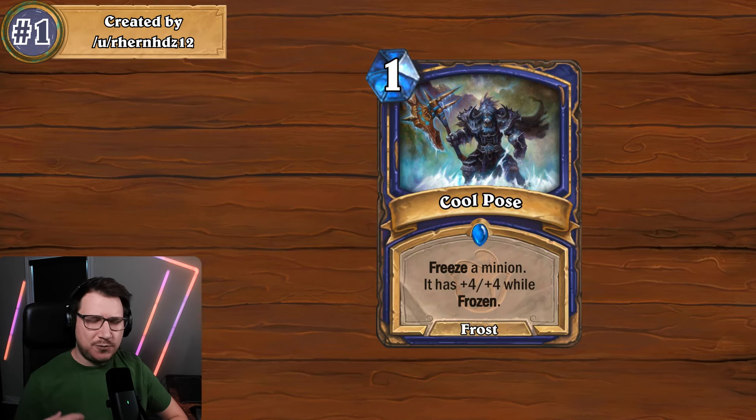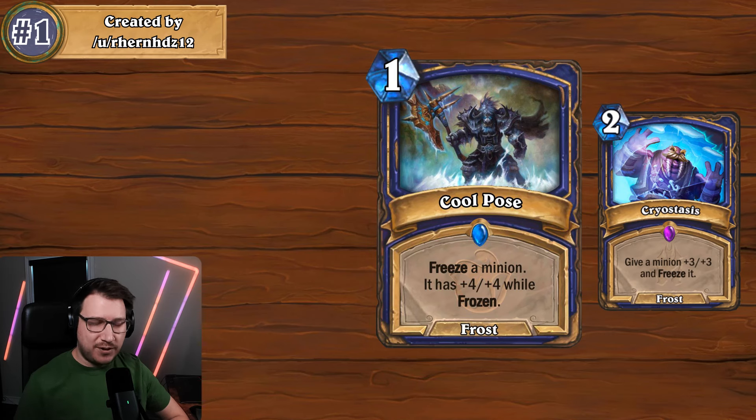This card can be used to freeze an enemy minion to keep pushing face or just avoid a big threat, but it can also be used defensively. I like the idea of playing this on a taunt minion against an aggro deck to just really hold the line. You can compare this card to Cryostasis — it's very similar — and that card was not played, but maybe being one mana would tip it over the edge.